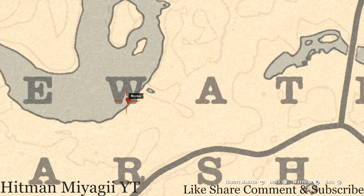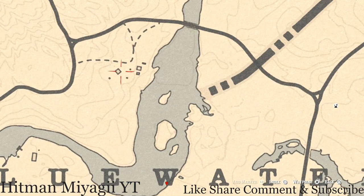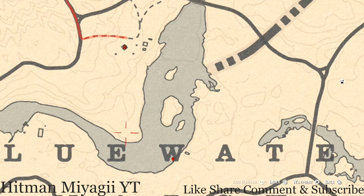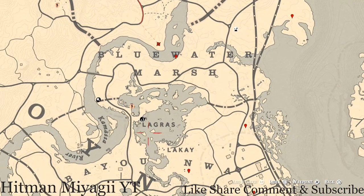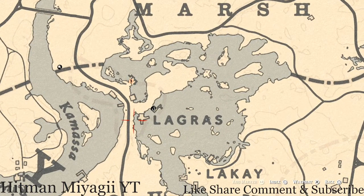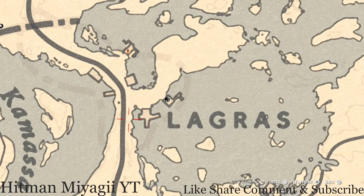Right next to the sink you will find a family heirloom which is an ivory comb. Before we go any further, there's also an antique alcohol bottle inside this house — it's in the sink cupboard, right below the sink. This is an old-time gin bottle, so go and get that. There's also a bird egg up here in this area — a heron egg in the tree. Shoot it down with a rifle or a bow using a small game arrow.